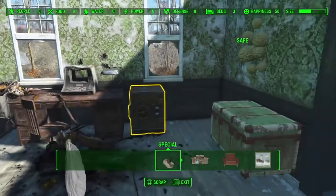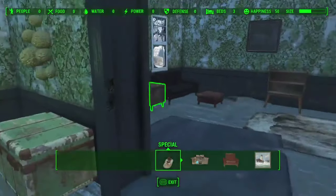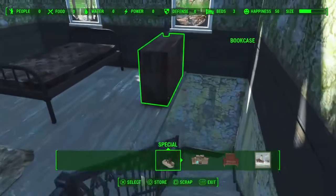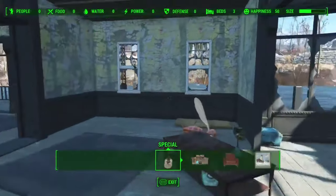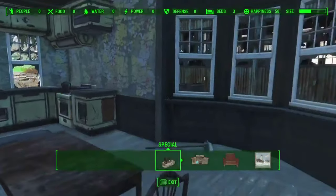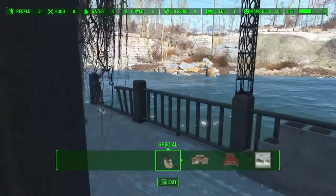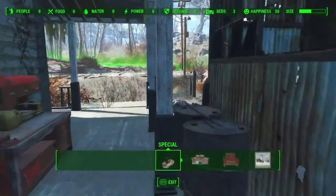Another thing to note up here is there is a safe and a couple little things you can scrap. This settlement does come with quite a few things you can scrap — you'll get a lot of wood and steel, mostly wood. What's cool is you can re-establish this as a kitchen if you like; that's what I try to do. It actually feels cool to try to make it seem like it's functioning again.